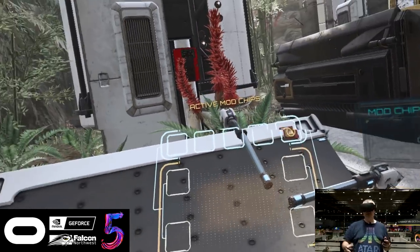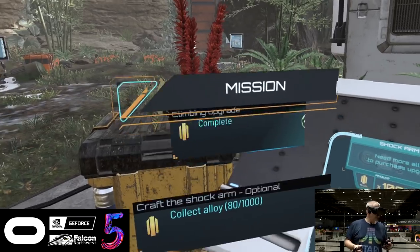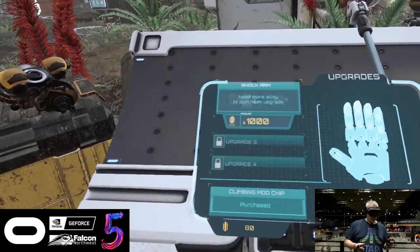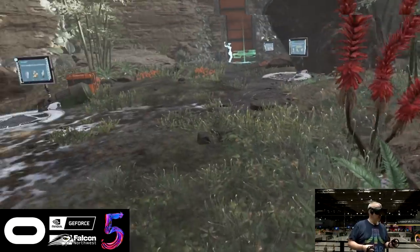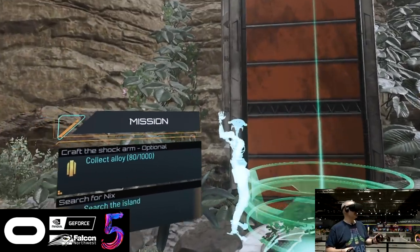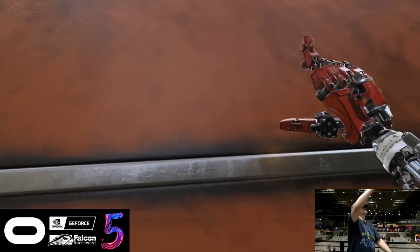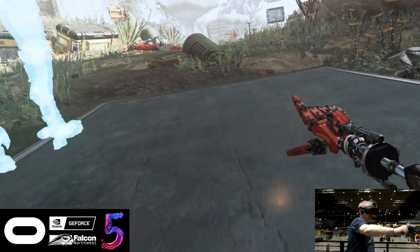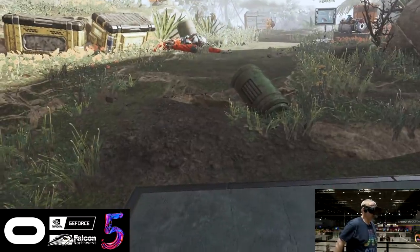Mission complete. 'You'll be able to climb out of there with a mod chip. Please, will you search the island for Nyx? I shouldn't be out there alone.' Sure, let's go search the island for Nyx. Over here to the climbing wall — 'palm toward a surface then hold the grip to connect.' Release while pulling up quickly. There we go!